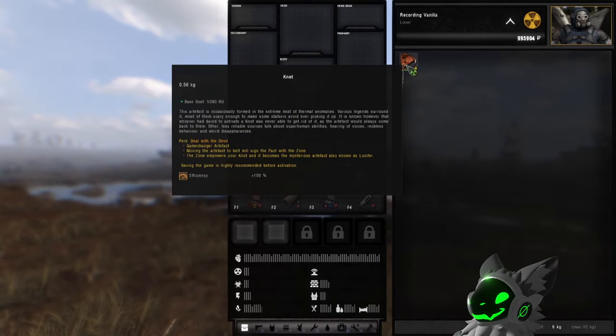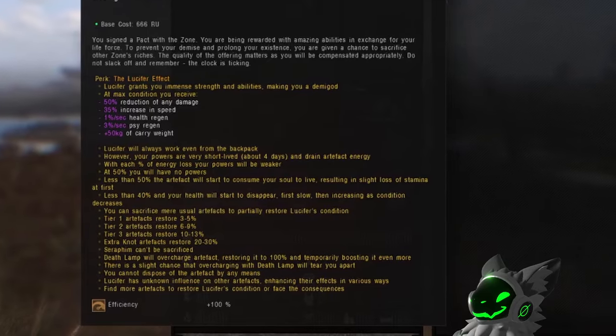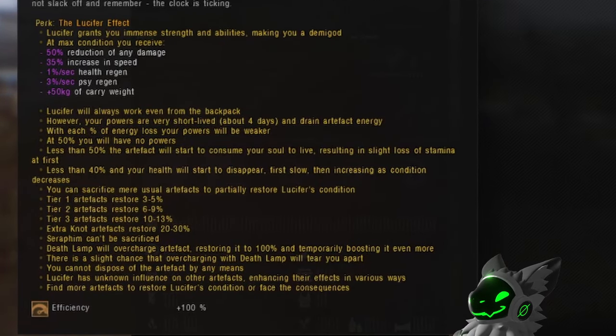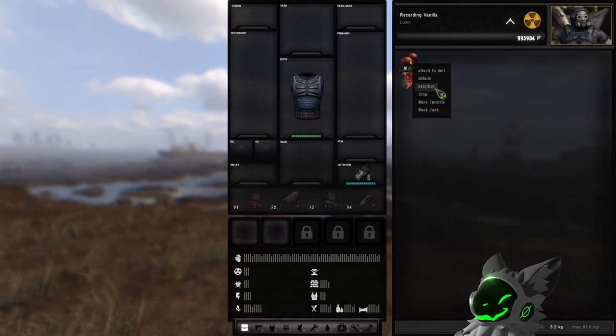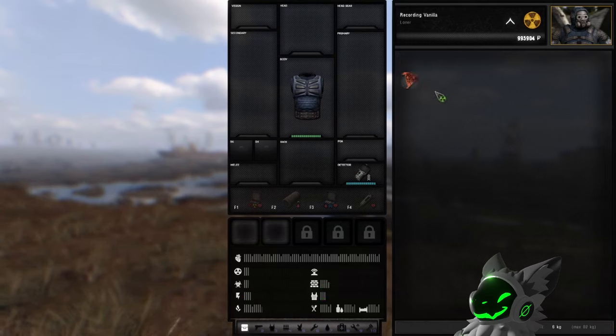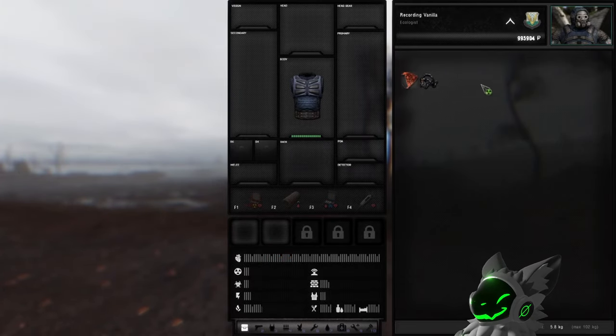The Knot can be crafted in the artifact melter and when equipped onto the belt will turn into the Lucifer. This is a very strong artifact, providing 50% damage reduction, 35% increase in speed, faster health and Psy regen, and 50 extra kilograms of carry weight. However, this artifact will lose efficiency over time. If the efficiency drops below 50%, it will lose all of its powers. If it goes below 40%, you'll start losing health — and if you don't increase the condition, you will eventually die. You can recharge the Lucifer by right-clicking on any artifact and clicking sacrifice. Higher tier artifacts restore more efficiency. Recharging it with the Deathlamp will fully charge it and give a temporary boost to the stats, but it has a chance to instantly kill you. Note that you cannot drop the Lucifer, so there is no going back.